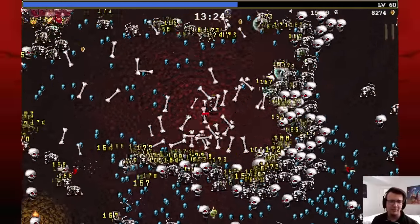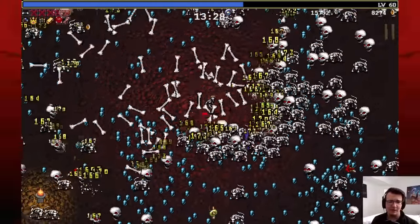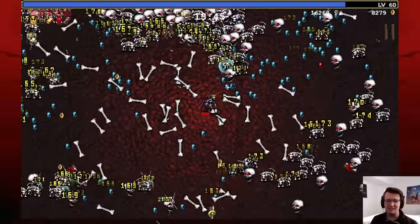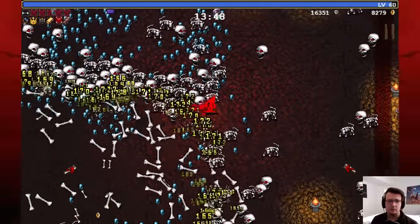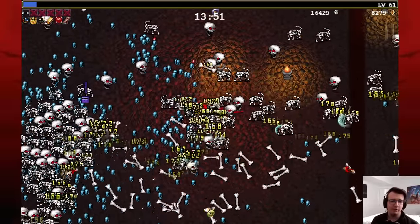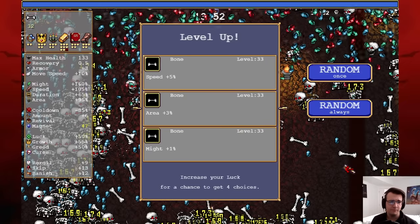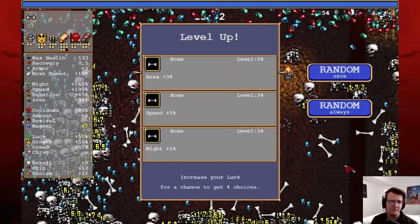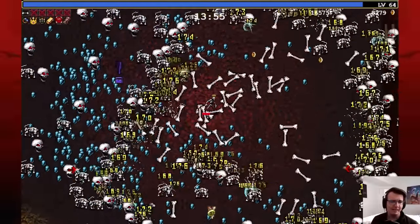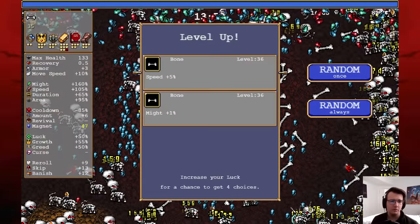I don't hate being surrounded because that's better bone damage, but it does make things tough. I can get a chest. Go Might now since I've given up on the area dream. I'm gonna take Revives just based off the way it's going. Speed or Might — I still prefer speed. I'll keep going crazy on speed but take Might over area now. Will I actually get to this arcana? Maybe.